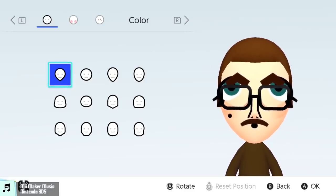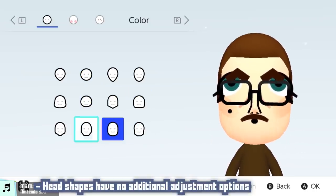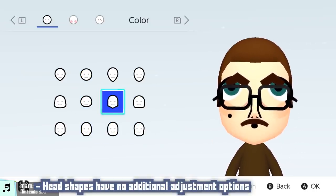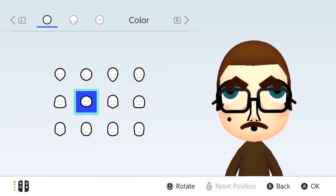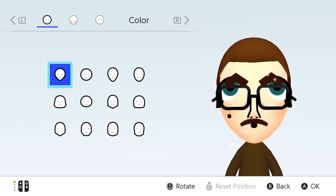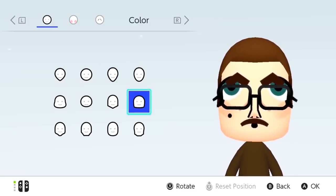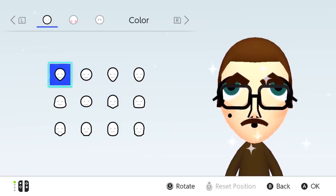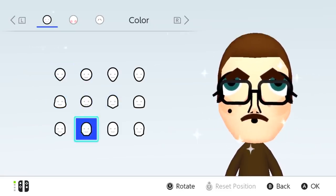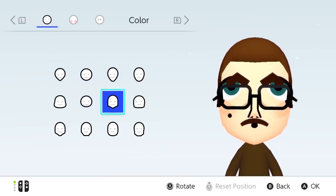Firstly, regarding the face category, it feels like there should be some sort of option to adjust the head size — like some sliders for height and width, even if it's just three or four presets — as some of these shapes may seem to perfectly fit if it weren't for the fact that they were just a smidge too wide or too tall. This is admittedly fairly subjective, and might not be applicable since that might be the point — this cartoony art style is slightly exaggerated, and maybe they want to keep it consistent with the head shapes.